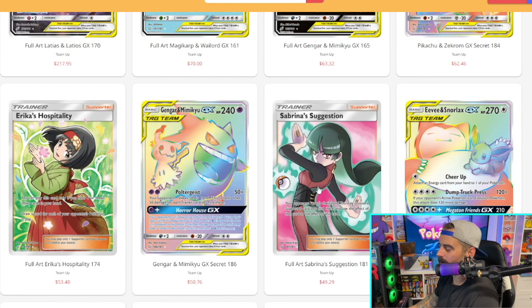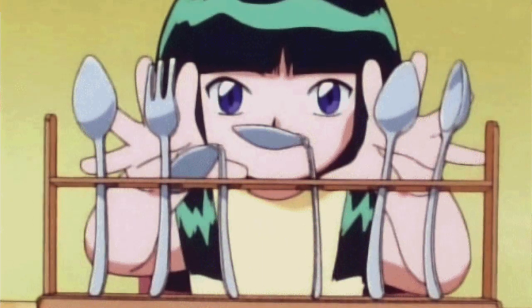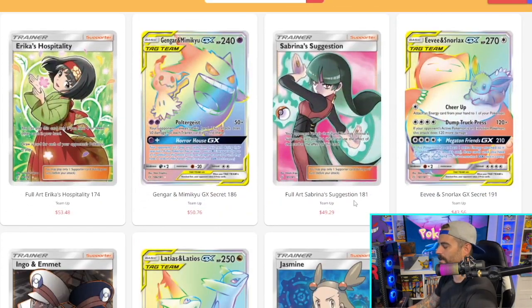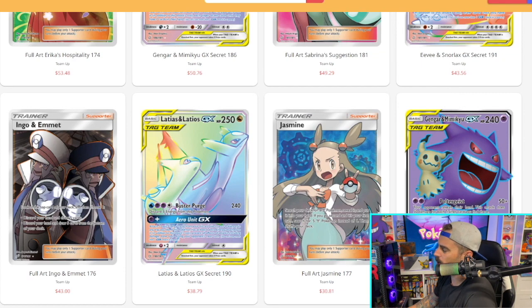You also see a lot of trainer full arts here. The nostalgia feel is strong — we all remember the Sabrina episode where Ash goes to fight Sabrina and she's this troubled child. Her dad's gone, her mom's in the playhouse — she shrunk her mom. They have an epic two-episode battle and Ash finally beats her and reunites the family. Ash was just doing the most back in the day.